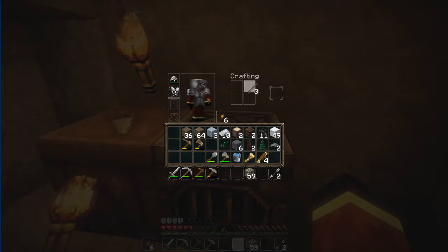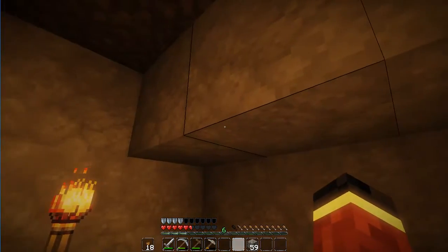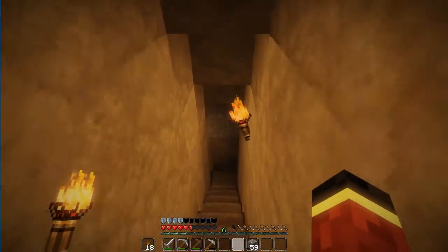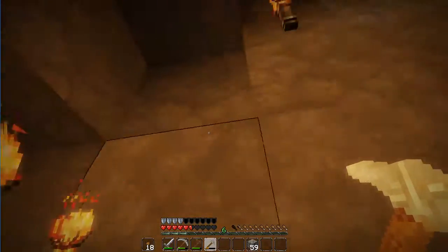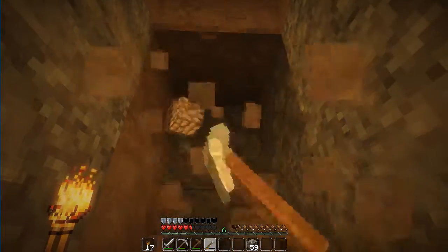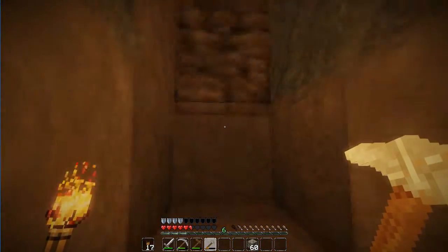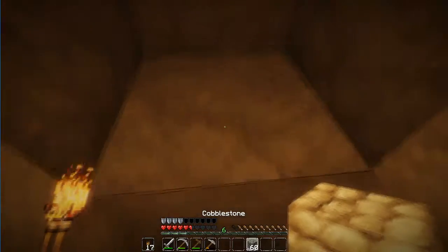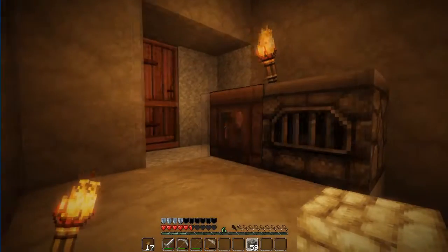I've got some guys waiting outside the door. I should go ahead and get some torches while we're at it. What I was hoping to have accomplished today — and clearly did not — was more work on that structure. But that's okay, since we've got this, let's go ahead and go down here and use up this pick. With the shaders I need torches a lot more often. I forgot to build stairs again.